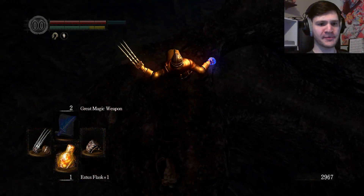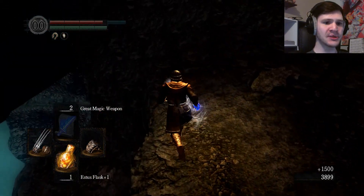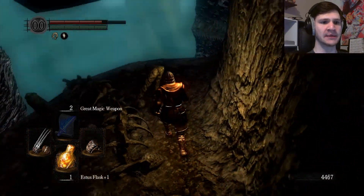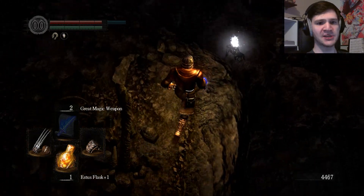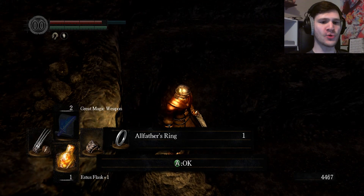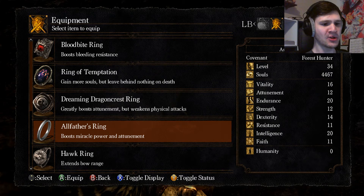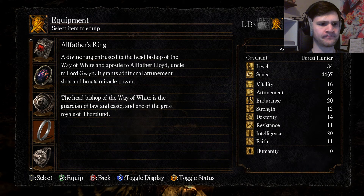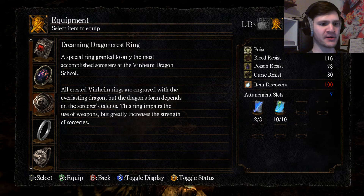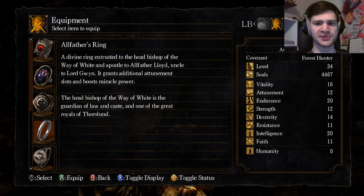So I think if I drop jump down from here, I should be able to fall down to that other ledge. I actually am not sure if I ever knew this ledge was here — it's a tiny shortcut, I suppose. But at least we'll get this: the Allfather's Ring. So if that is not something to do with miracles, I don't know what the fuck. Boost miracle power and attunement, okay. It gives me two attunement slots and will boost miracle power, so that's pretty neat.